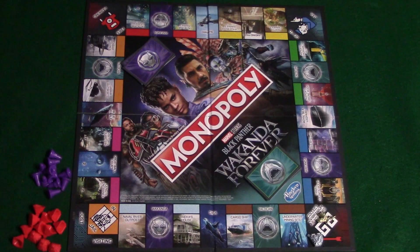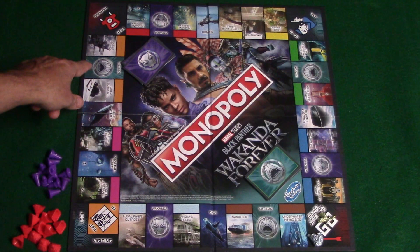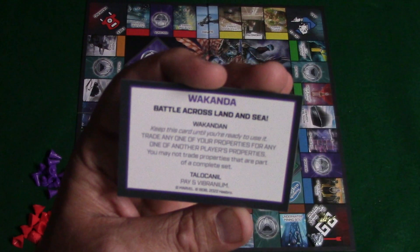On the spaces, you're going to have these different colored properties and you'll be able to buy these throughout the game. If you land on 'Just Visiting,' nothing is going to happen. If you land on Free Parking, nothing is going to happen. If you land on the Wakanda or the Talokan space, you're going to go ahead and draw a card.